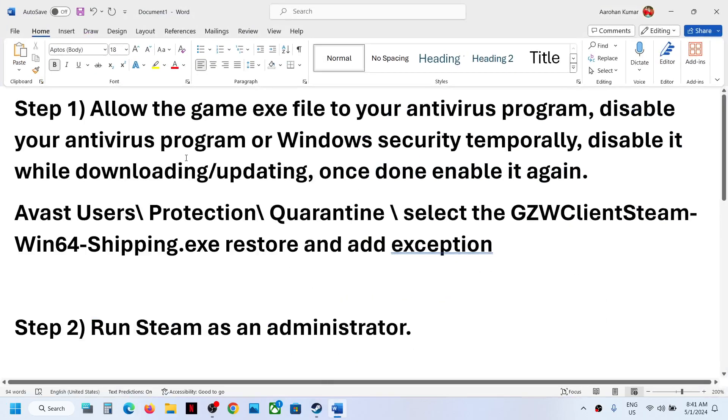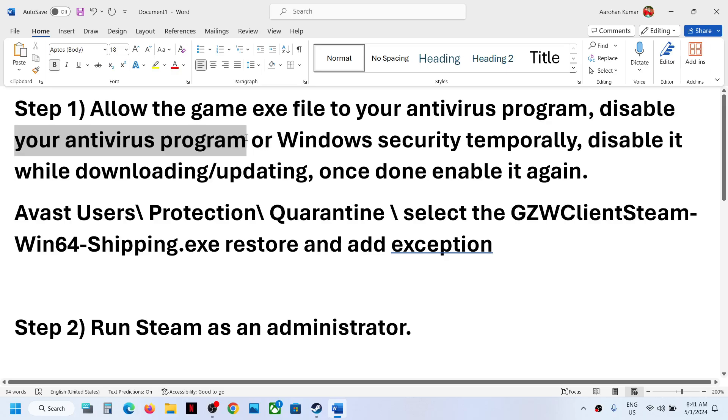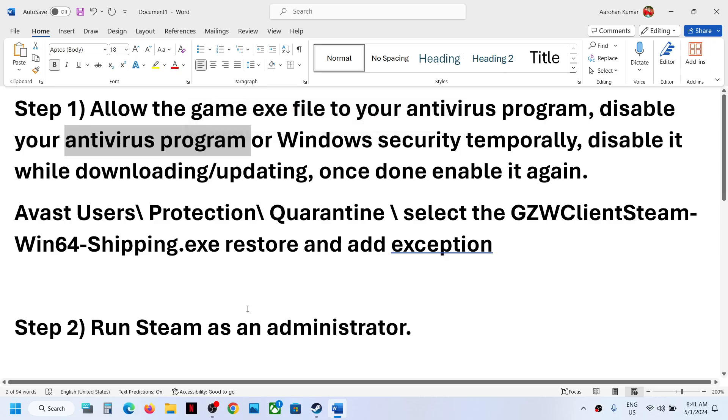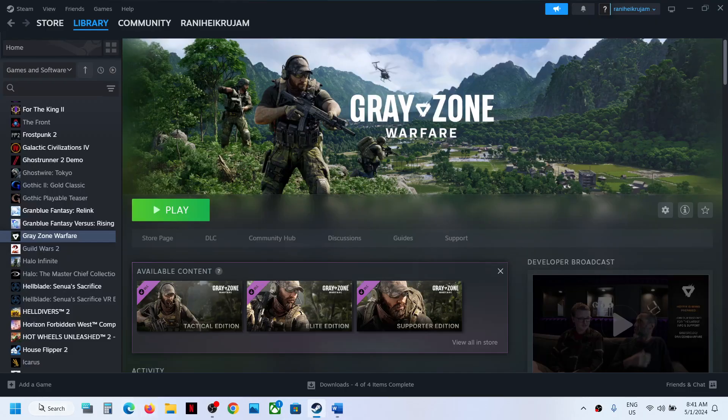If restarting does not work, allow the game exe file through your antivirus program. While updating or launching the game, if you are receiving the error, just allow the game exe file to the antivirus program. You can also disable your antivirus program while installing or updating the game, and re-enable it once you're done.